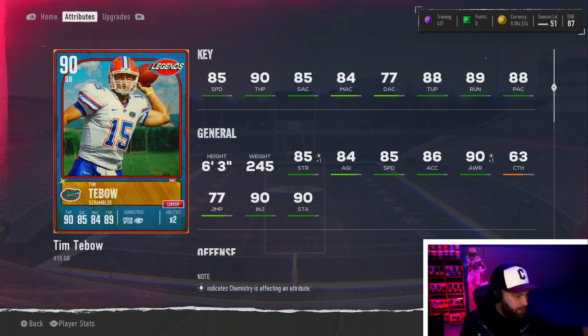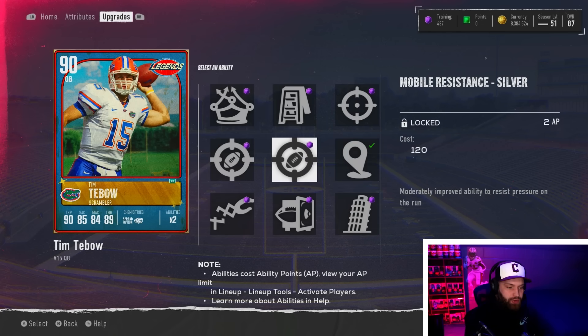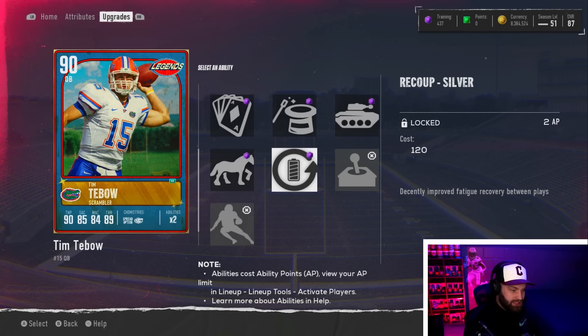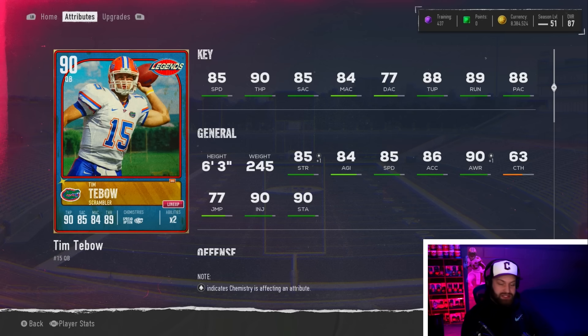90 throw power is a big deal. It might feel a bit set-feet heavy from Madden. The 77 deep accuracy on a 90 overall quarterback is a little brutal though — there's no way we couldn't at least make it 80. But 88 throwing under pressure, 89 throwing on the run — we're gonna try making some crazy throws with Tebow today. He gets no silver abilities that are different from other quarterbacks. Mobile resistance is already silver on everybody else, no new abilities at all. He looks really basic besides the throw power, so hopefully that carries it.